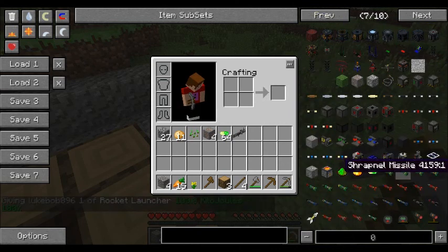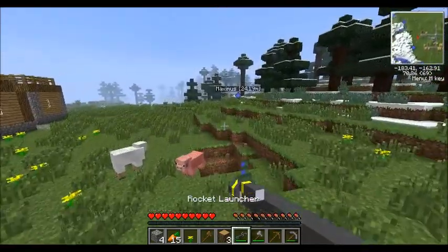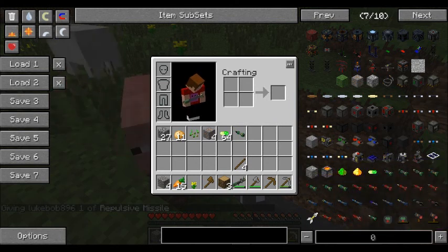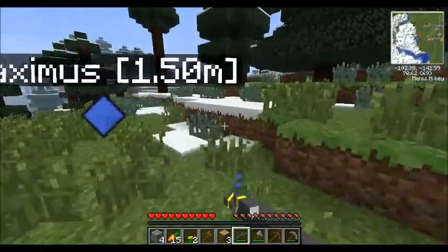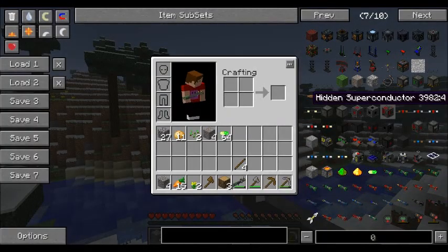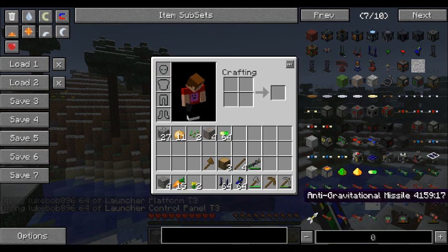I think you can spawn in a rocket launcher. Let's see... shrapnel, attractive... repulsive... that was stupid. I don't know why but this is not amusing me. Launching platform. I know this is kind of cheating, but not too bad.